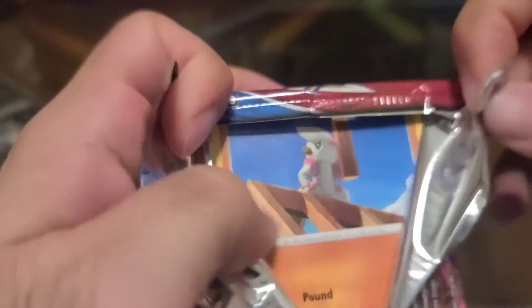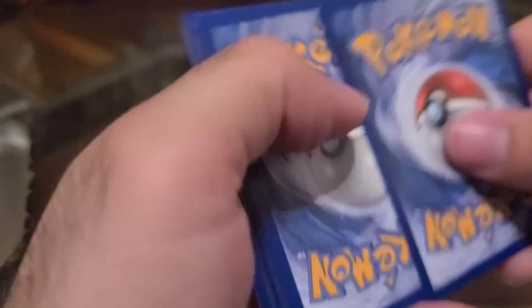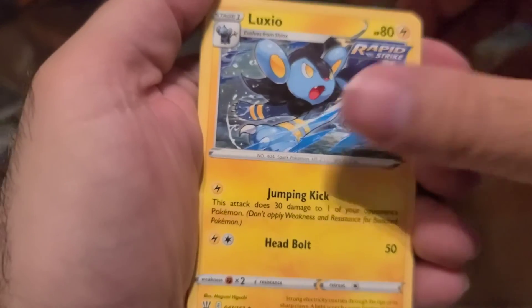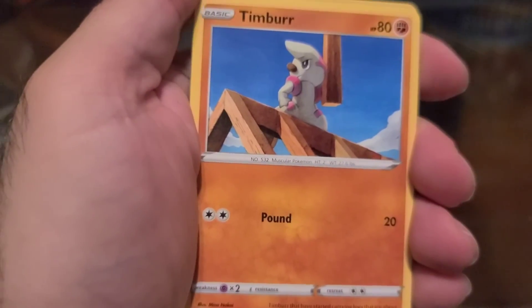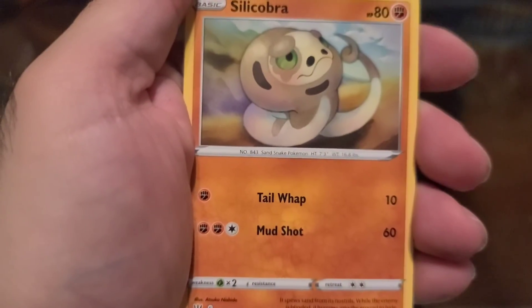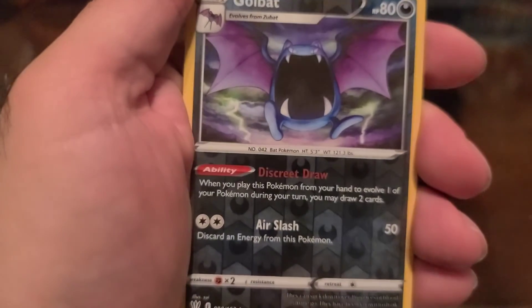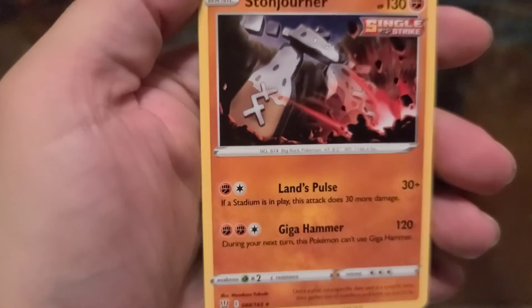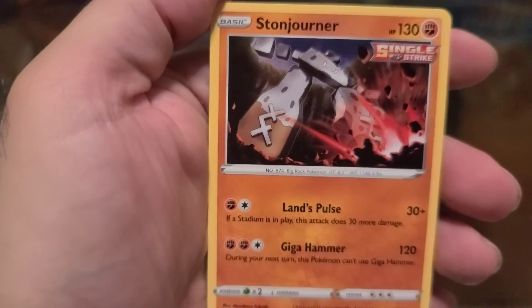Our final pack for the day — Battle Styles again, Snom on the front. We have Electricity, Single Strike Energy, Luxio, Durant, Timber, Tepig, Glameow, Silicobra, Frillish, a Golbat, and our final card for the session guys — Stonejourner.